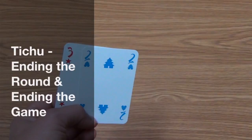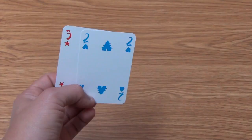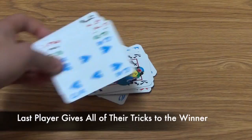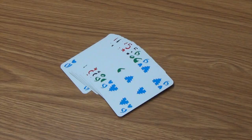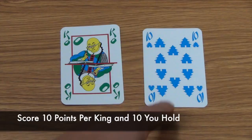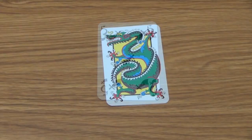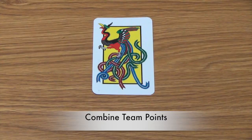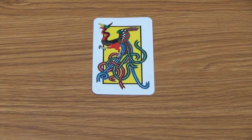A round of Tichu ends immediately when only one player has cards left in their hand. That player hands over all remaining cards to their opponents, and hands any tricks they won during the round to the player who ran out of cards first. After doing this, the round is scored. Each player scores ten points for each king and ten points for each ten they have, five points for each five, 25 points for holding the Dragon, and minus 25 points for holding the Phoenix. Partners combine their points for a team score. During each round, the points scored by both teams combined should equal 100.